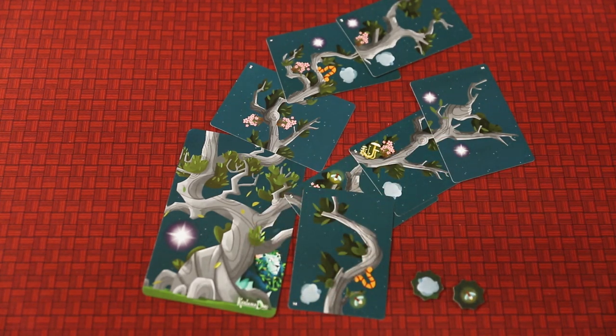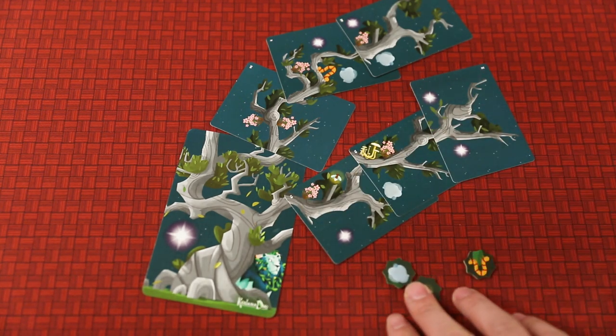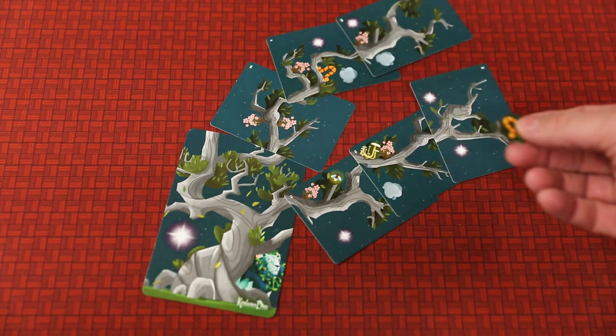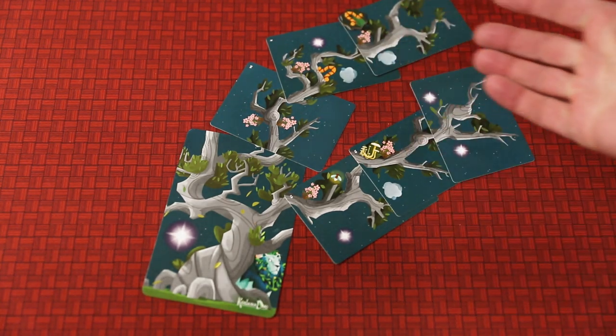These special icons - for instance, I can choose any one of these three different ones. Once this is discarded, because I picked those two pieces, I pick any one of those symbols that's on that card. And I can now put that on my tree somewhere. But you have to cover up another feature. So for instance here, now this has made it into a caterpillar card.